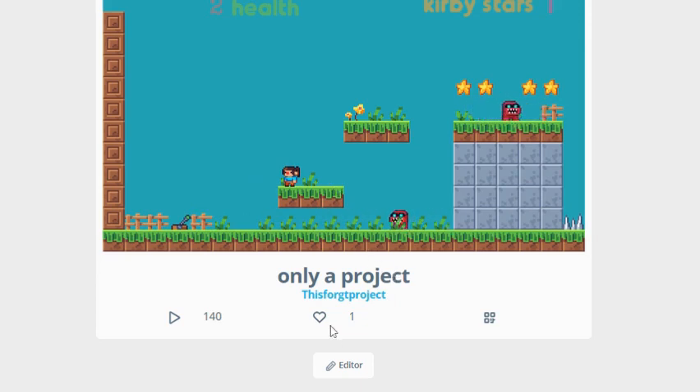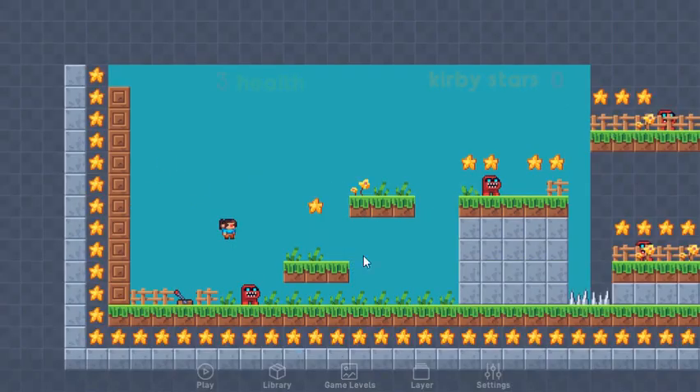How I made this game was, I made this world, and then I made a sprite and turned it into the character, and programmed it to run and jump, and to make it have health.